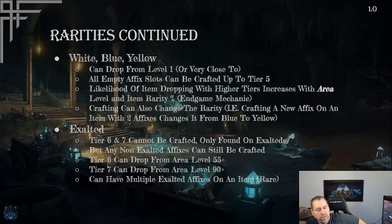White, blue, and yellow items can drop from level one or very early in the game. All empty affix slots can be crafted up to tier 5 — so if an item drops with only one affix, you can craft the remaining three slots freely, at a crafting cost. The likelihood of items dropping with higher tiers increases with area level and item rarity percentage, which is an in-game mechanic we'll discuss more in the endgame section.